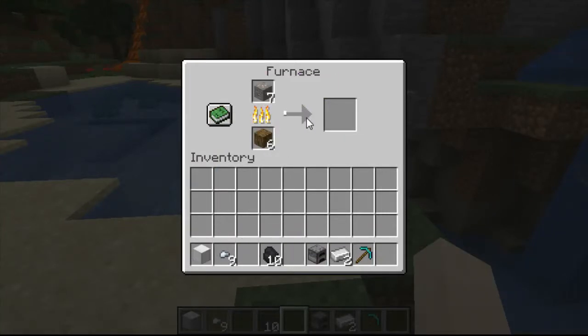Then it just takes some time, and you can see as the progress bar fills we're going to end up with an iron ingot. There we go, we've got one — we can leave it in and keep getting more. So that's the first way to get an iron ingot.